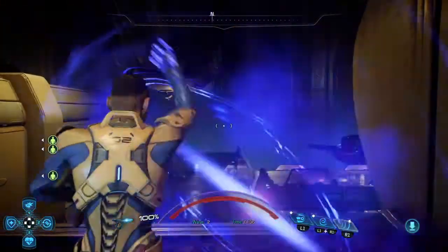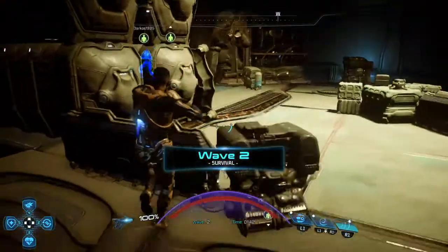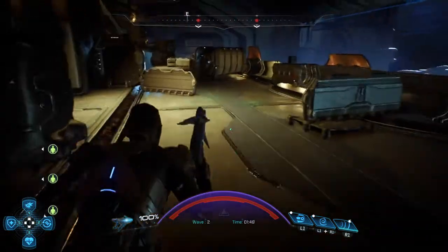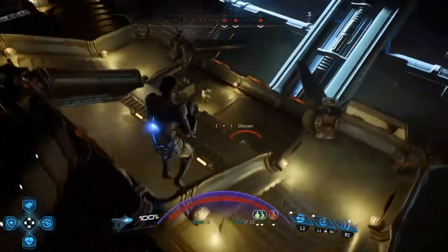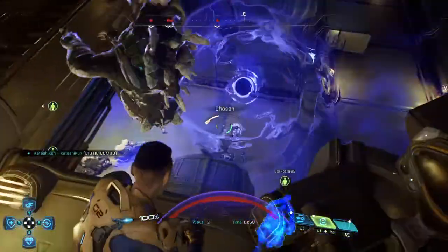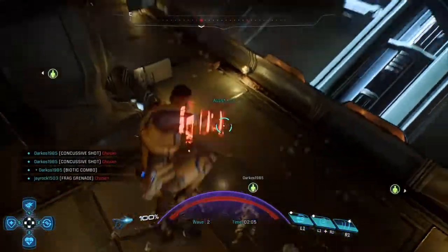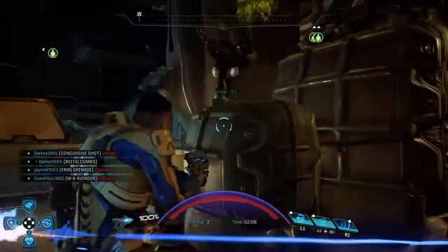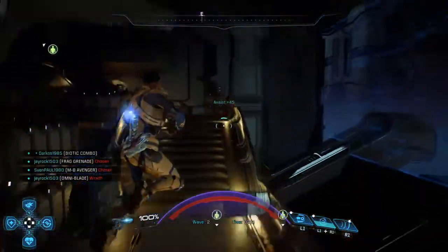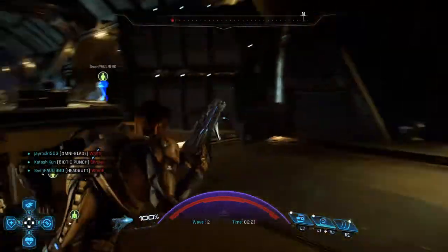If I throw a shockwave, you see how it kind of goes into the distance — each one of those is something that can damage the enemy. If I put a singularity and go like that, everyone in this line essentially gets a biotic combo, which is an increase in damage — a massive increase in area of effect damage as well. And if you do it with other people, it's a way to get points — it's an assist bonus. There are loads of things beneficial to doing biotic combos.